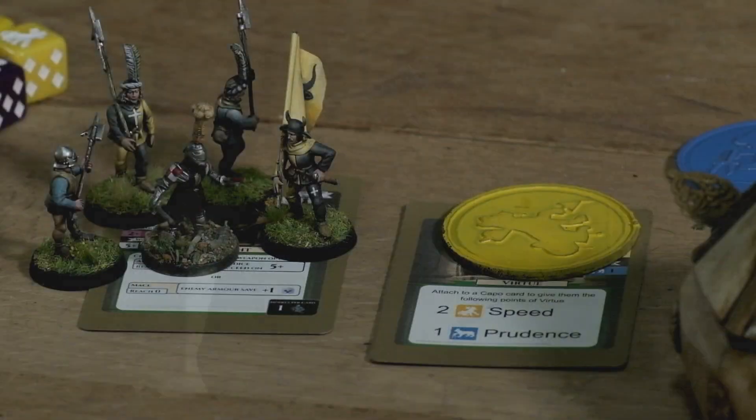Three interactions use virtue dice and have crit successes and crit fails: fight, movement, and shooting all use virtue dice and have crit successes and crit failures depending on which virtue you use. Reload still uses virtues to activate but does not have a crit success or crit fail chart. For the chart, see the rulebook.